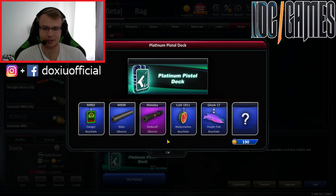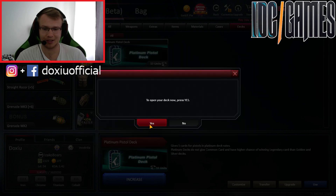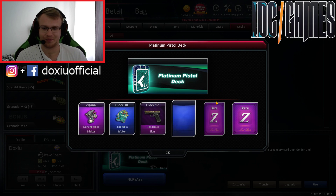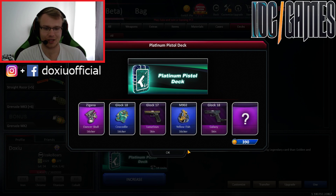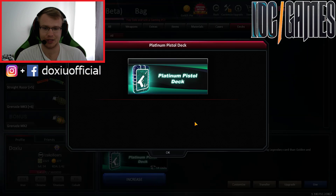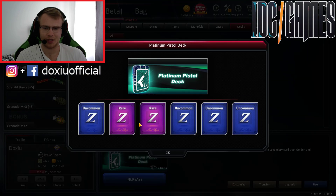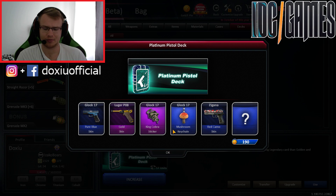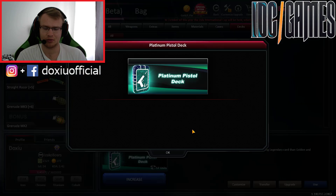Mateba Red Wolf Silencer — nice. Something for Incredible. He's playing with Mateba all the time. Glock 18 Galaxy skin — nice. But I've opened 13 decks at this moment and I got only one Legendary. Not good guys.